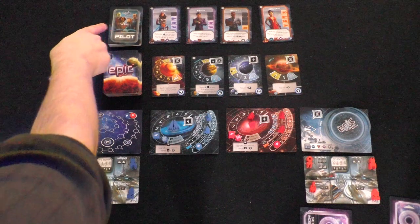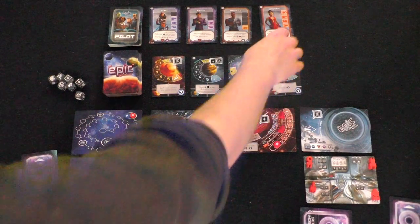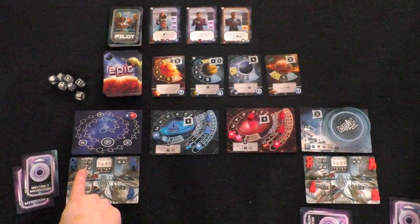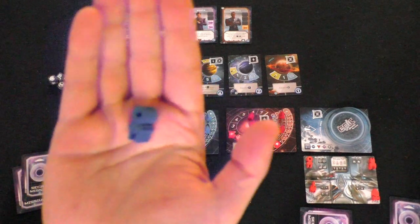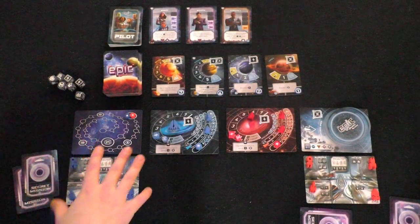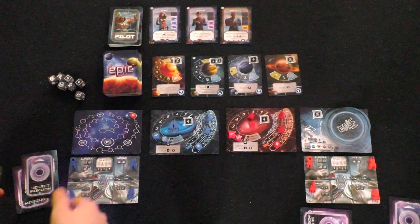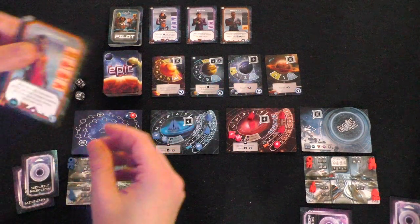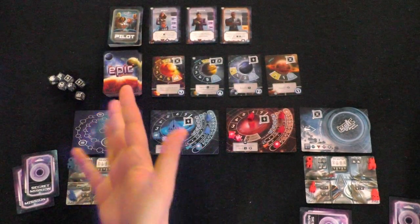Also new to the expansion are these pilots. You're going to deal out a number of cards equal to the number of players plus two, like you would with the regular cards. These pilots can be earned in order to help you fly ships. Each player has a new extra player board with four different extra ships. You can get these pilots over the course of the game, and assuming they're qualified, you'll be able to assign them to a ship. You are limited to one pilot per ship.